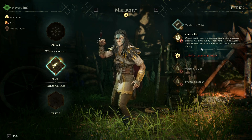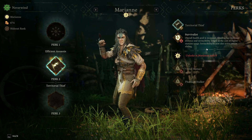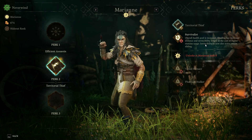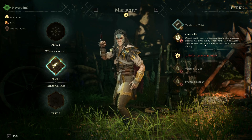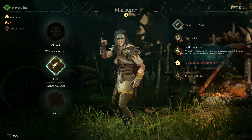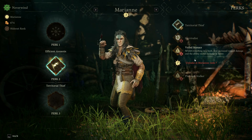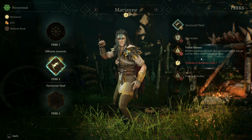Survivalist: overall health pool is increased, that could be really handy. Evading has increased distance and invincibility length at the cost of higher stamina usage; invincibility is now also active while sliding. As soon as I get better at sliding I think that might be really handy, particularly with the higher health pool.